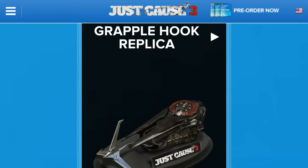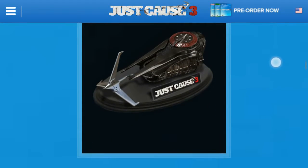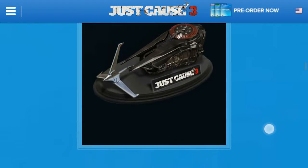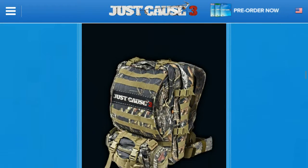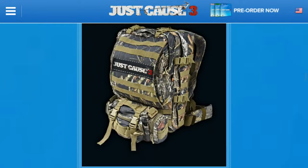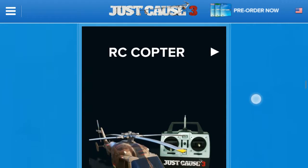Then there's a grapple hook replica which is supposed to be real-life scale, and it just looks freaking awesome — that's a definite yes. I actually voted for that as my number one option. The backpack was my second option; it looks awesome and it's going to be value for your money. It's just a nice, big, and most importantly useful backpack. That was my second vote.